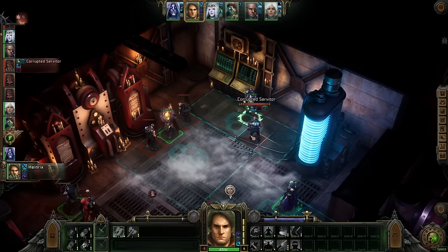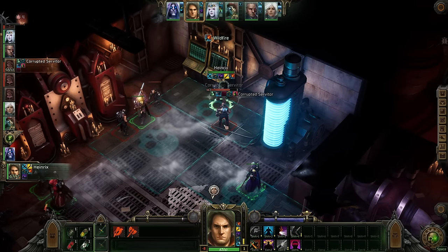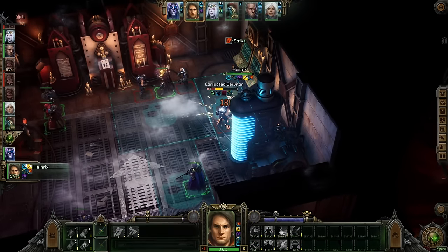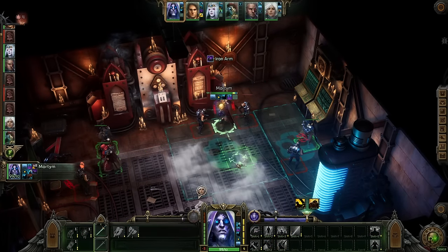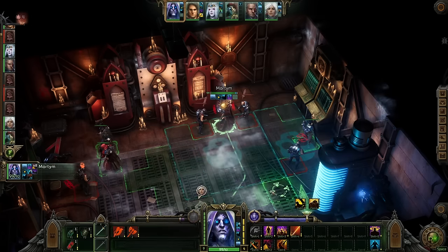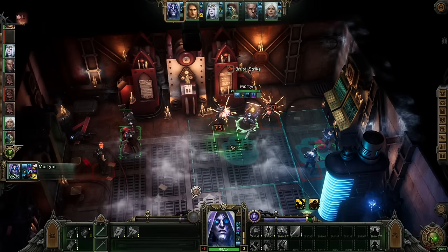One of them — probably the first one we'll talk about — is less of an idea and more of a fully formed build. The only thing I'm waiting on is seeing how it performs in the last bit of the game, but you'll almost certainly get a build video on that one. I'm calling it Purity and Flame, as it mixes the Sanctioned Psyker origin with the Warrior and later Assassin archetypes, to put out insane damage and really just reduce most incoming damage to nothing.